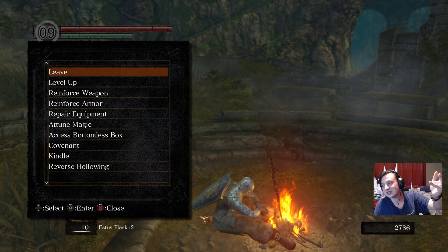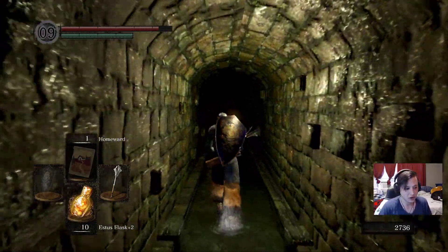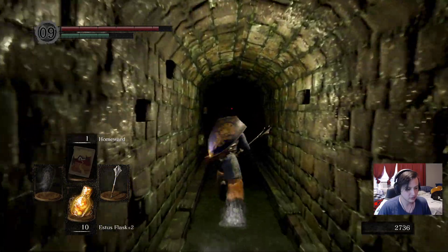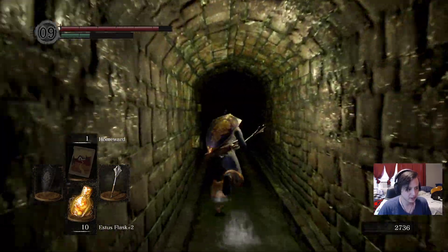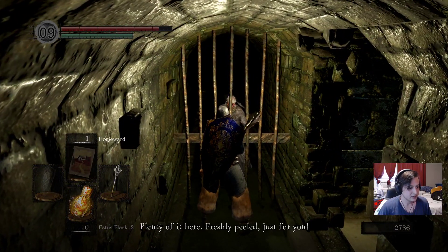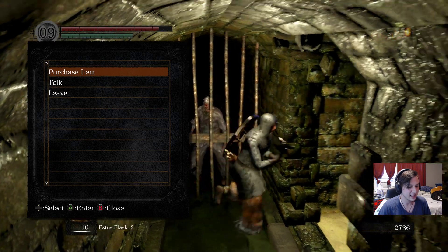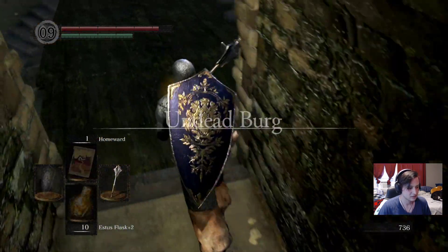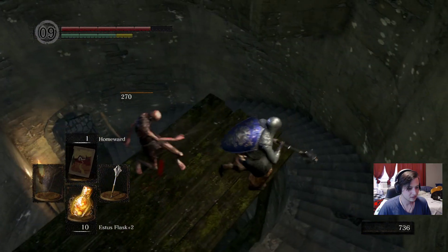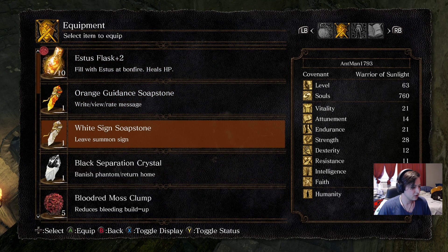If you are low on toxic blooms, purple moss clumps - as we move along there is plenty to find, but just in case I'll buy two more. We're holding 10 now. That's a good number to start off with.